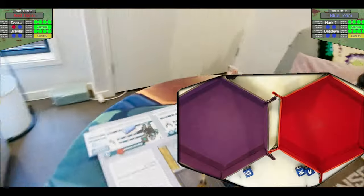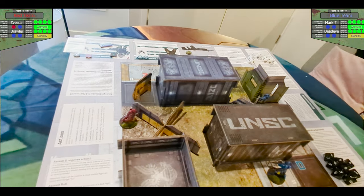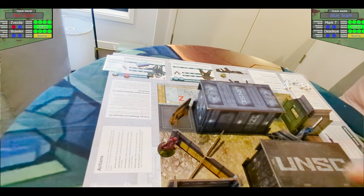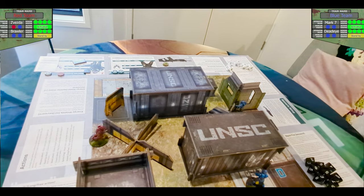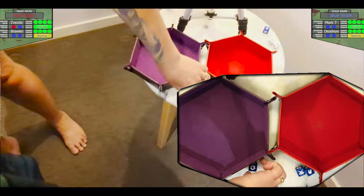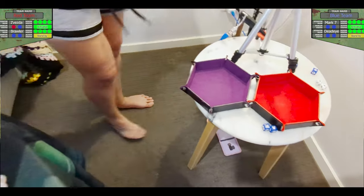Remember, you have a shoot dice command die. You can spend that right now to shoot again as a free action — even though you've already used an action to move and an action to shoot. Spend that command die, take it away, and now we do it again.